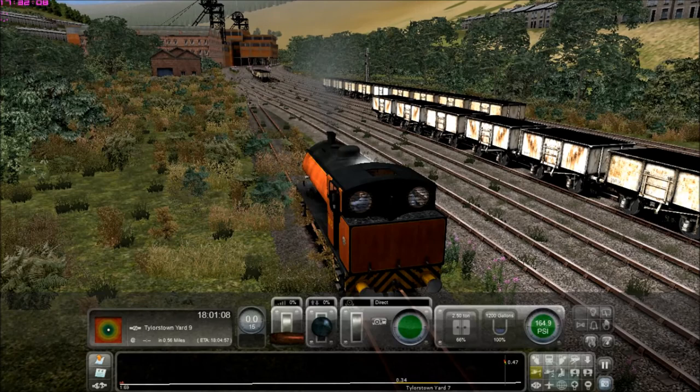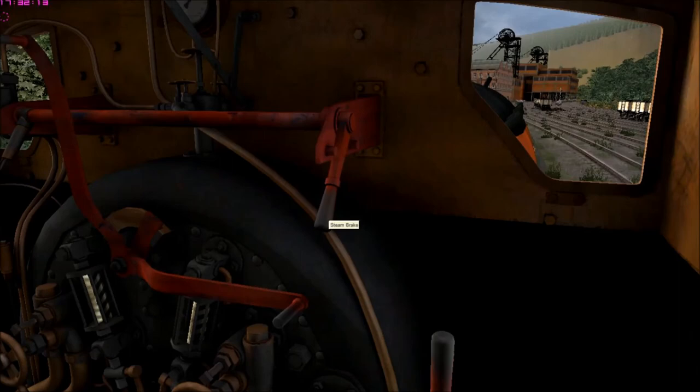Now then, where are my wagons? Taylors Town Yard 9, okay, so we've got to go forward quite far.